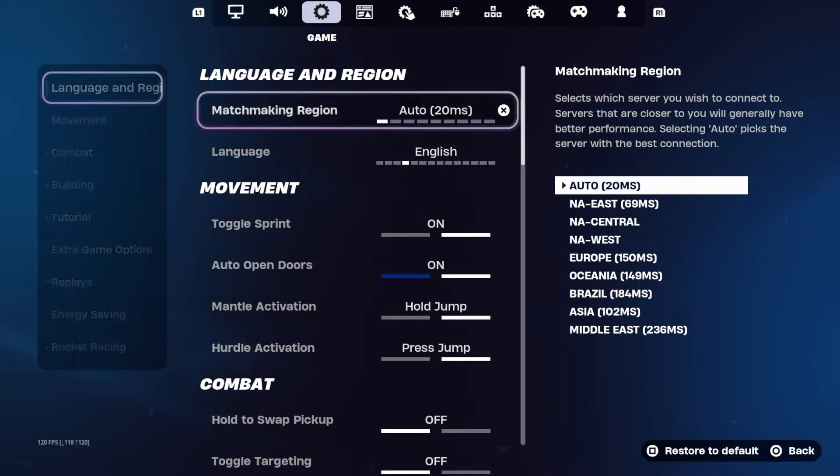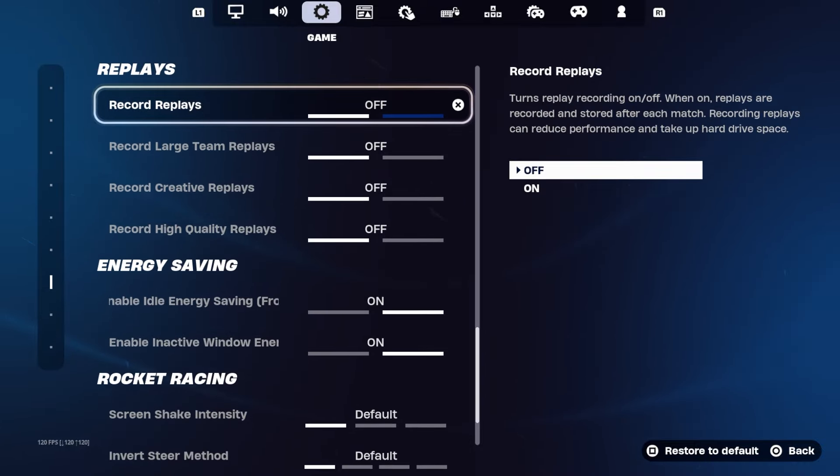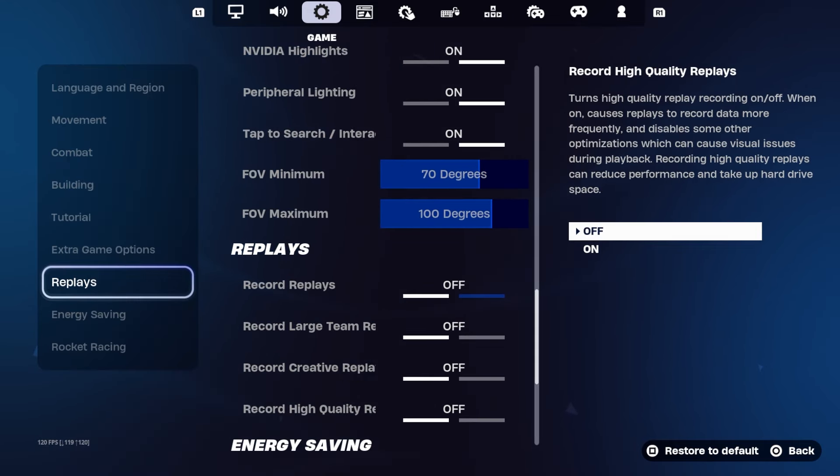Next, go to this gear setting right here and scroll down completely to the bottom to where it says Replays, and make sure you have all Recording Replays off. Because if you record a replay, Epic Games can go back and see that you did the glitch and will remove your V-Bucks. So make sure Recording Replays is turned off.